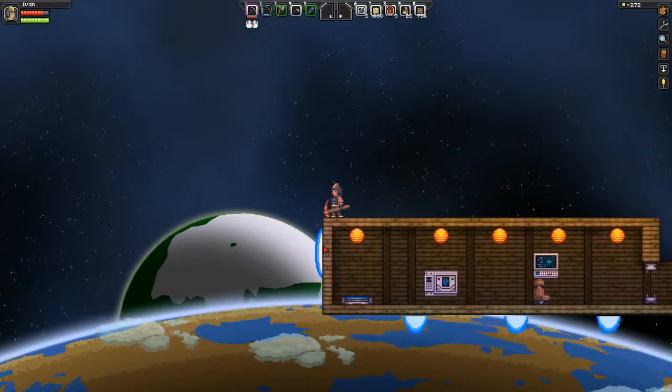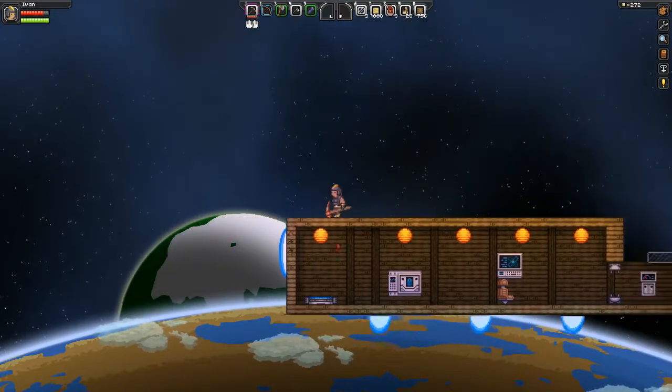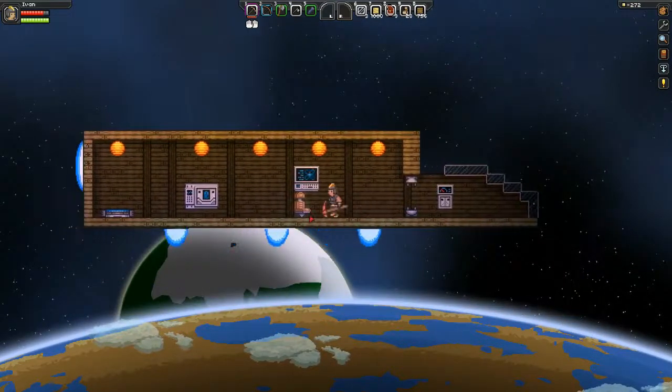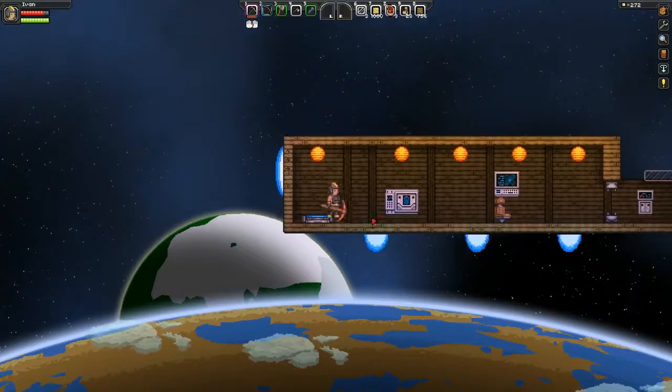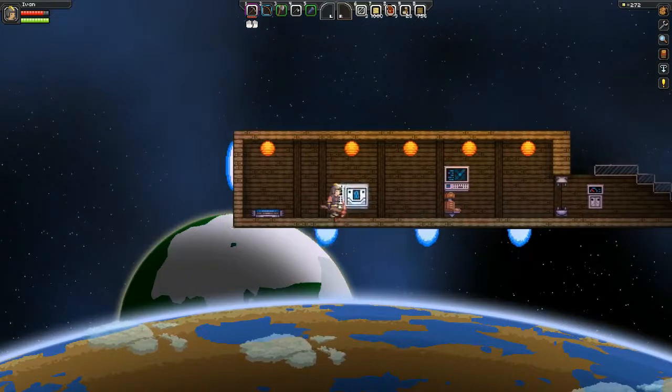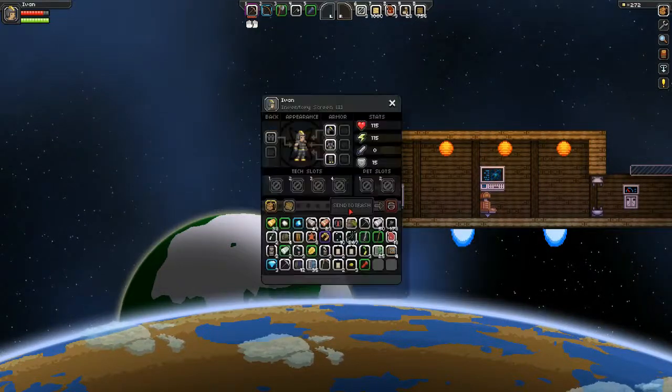I'm also kind of curious about the flames - like do I have to build everything around the flames being there? I'm not sure. This is literally the first time I've been up here mining a little bit. So in the spirit of the mod, let's start customizing a little bit.